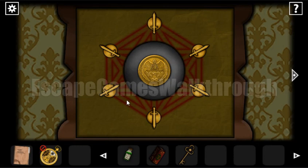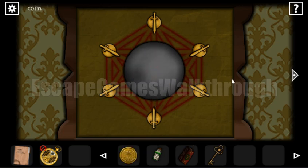Here's the first puzzle: we need to turn all the knives so they point toward the center to unlock a coin. If we press on a sword that points to another sword, the destination sword will rotate. Let's point them to opposite directions first, rotate them one by one, then turn them all back to the center — and here's the coin!